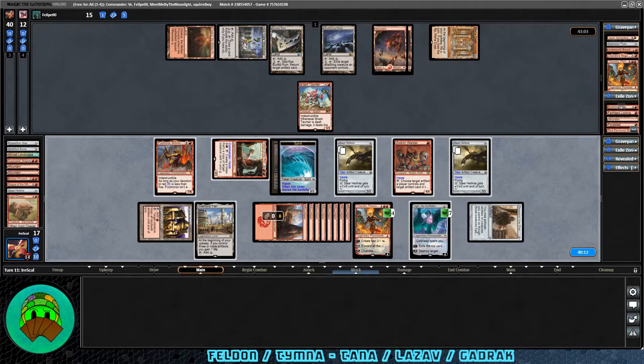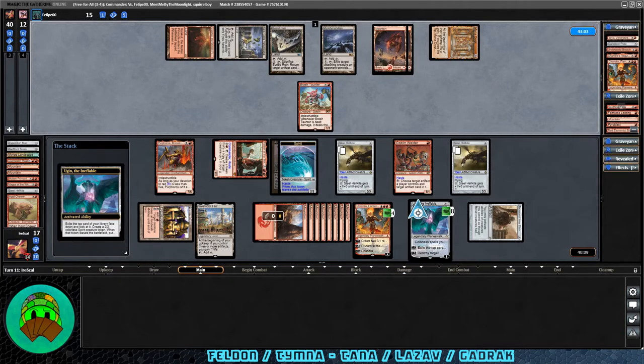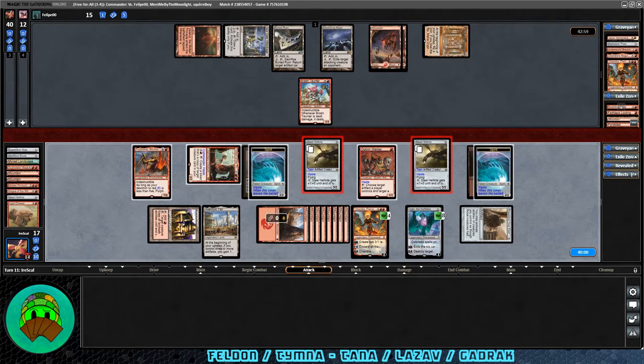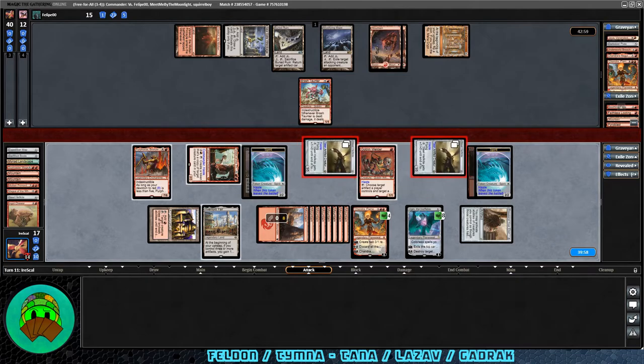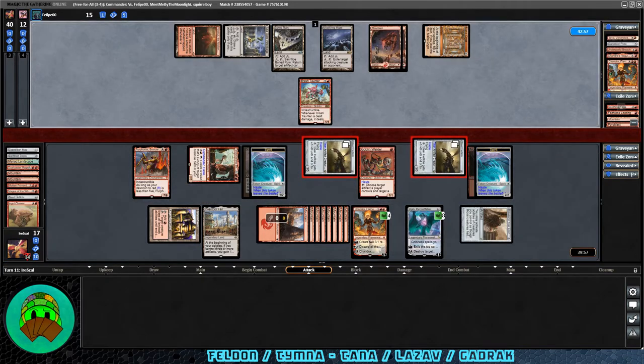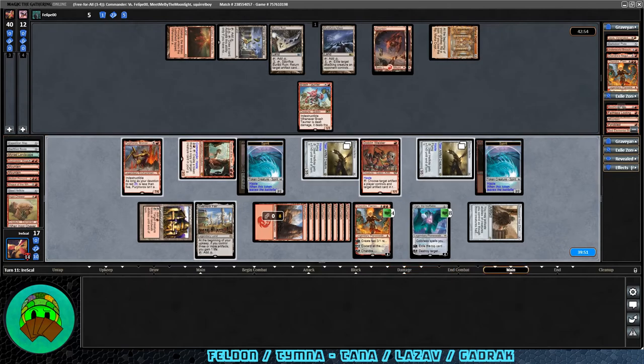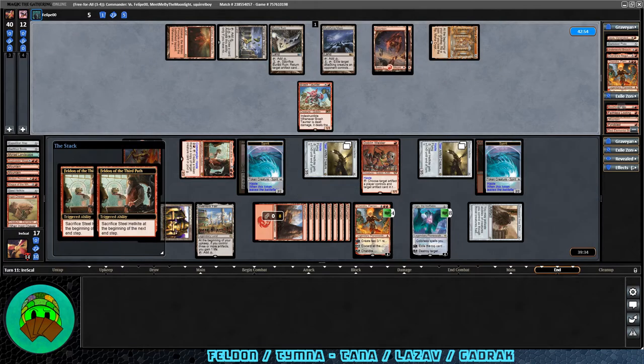We use Chandra's zero ability and draw Inventor's Fair — could be good later for life gain via a tutor on a land. Plus one on Ugin — it's a mountain, good to get that out of the way. Go to attacks — attack with two Steel Hellkites. We can't be taking too much damage from Brash Taunter. They don't have mana to activate the Mystifying Maze — they're one short — so we get in for ten. Damage is good, they're down to five. Let's not activate Goblin Welder right now, just wait and see, and pass it off. Steel Hellkite tokens go bye-bye.